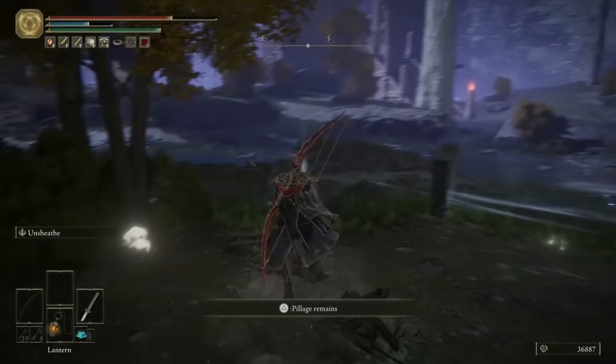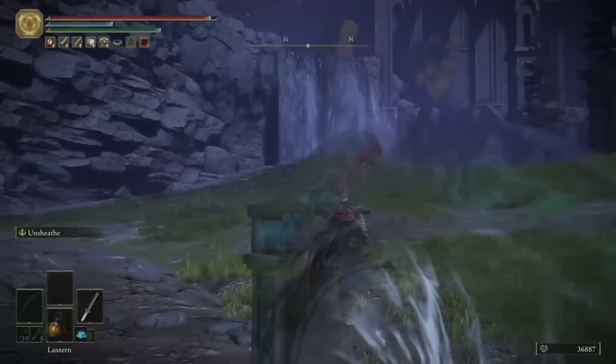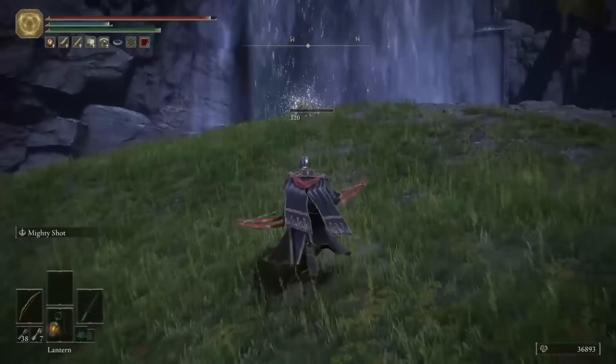Head just a little tiny bit further up and you'll be able to grab a Somber Smithing Stone 2 from this site, and you'll find a portal. You don't actually need this portal, because it will just take you further along the area that we're going to be exploring anyway, but if you do want to hop through it, it will get you access to an Ashes of War much sooner than usual. If you jump through, you'll see you're much further to the northeast, and just by that waterfall there is a scarab. When you kill him, you'll be rewarded with the Square Off Ashes of War. Once you're done with him, head back to the site of grace and we'll move on to the next tip.